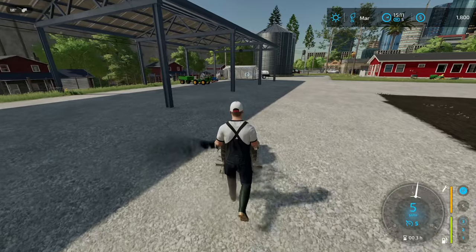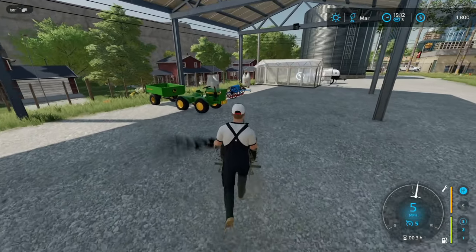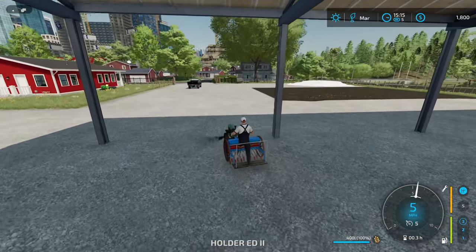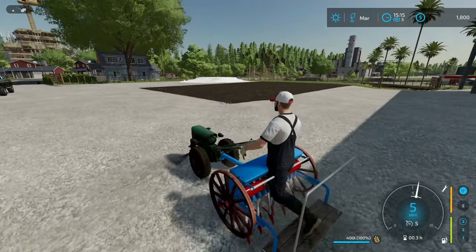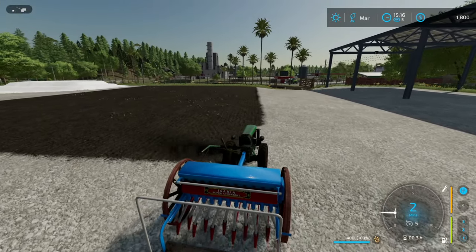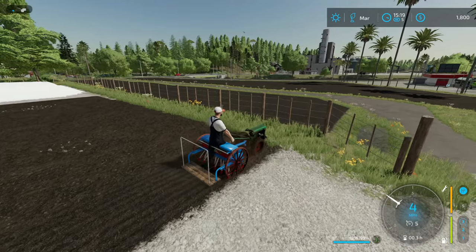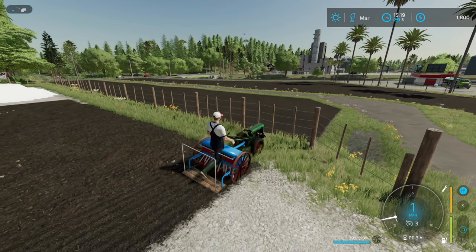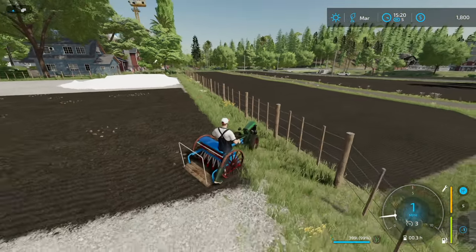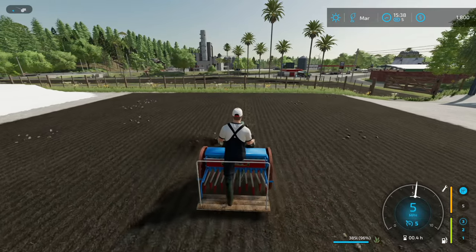We'll grab the seeder and see how this goes. I had to climb on top of the seeder to get it to connect - I think we ride on the back of this thing. We want to plant grass right here. I know this sounds crazy, but I don't have anything to harvest with, so grass is about our only option at the moment. Now we're planting. One last little pass here and we're good to go - grass is in.